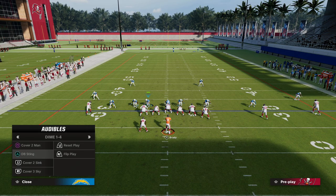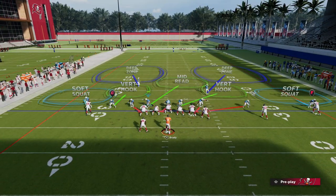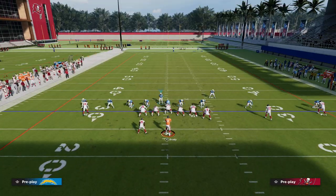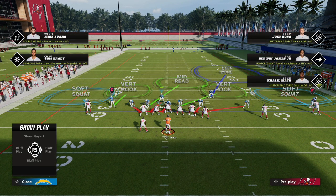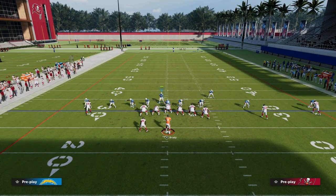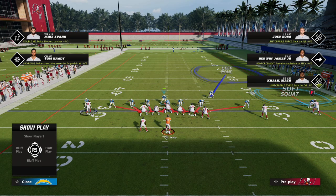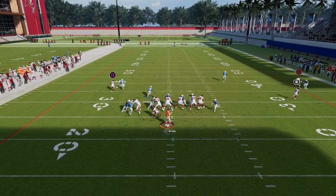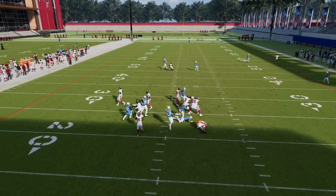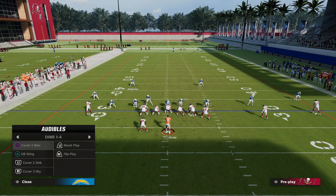When we audible out of this play, notice something really important. If I audible to Cover 2 Sync, they stay where they're at. Then I can show blitz and bring a player down to create a really aggressive look — I could send seven right out of here. If they're max protecting, we can still blitz and handle that max protection.